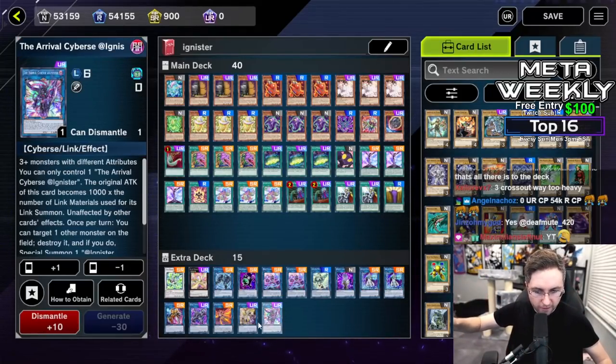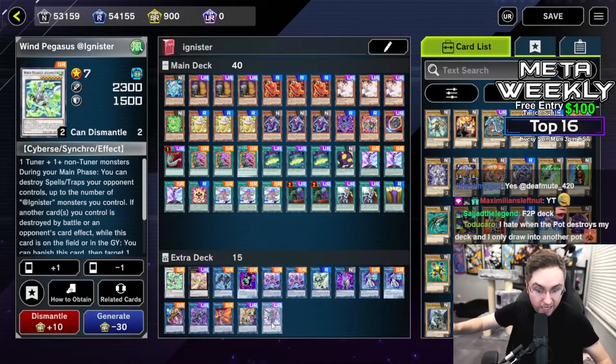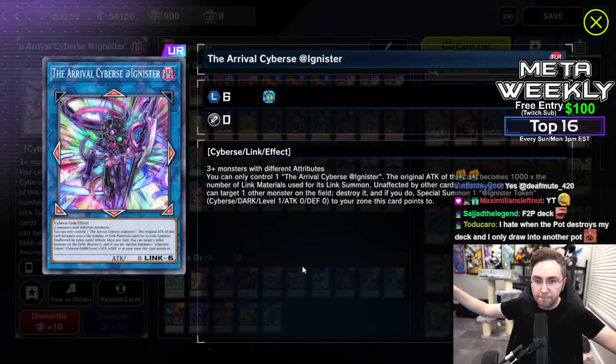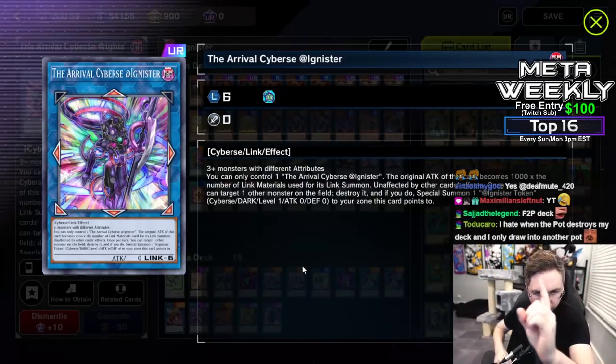I'll do more gameplay and more things with this deck. I just want to show you the unstoppable Arrival with one card. Yes, Kaiju could stop this — I'm going to ban anyone who brings that up. The unstoppable Arrival with one card.